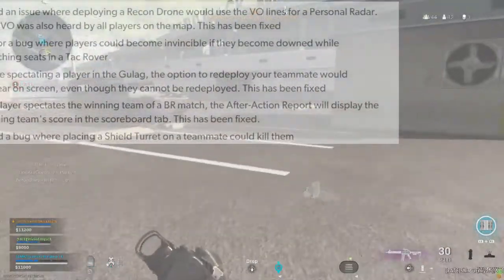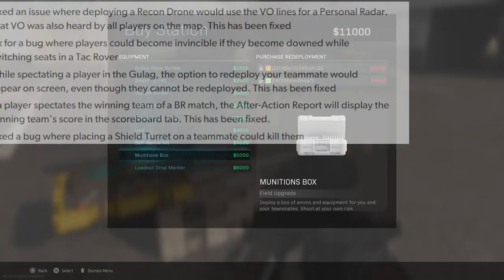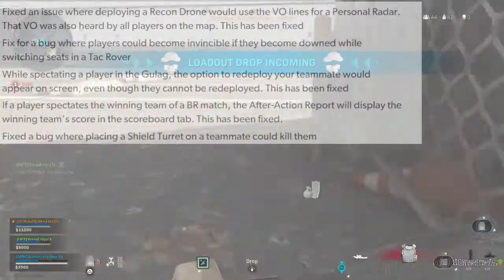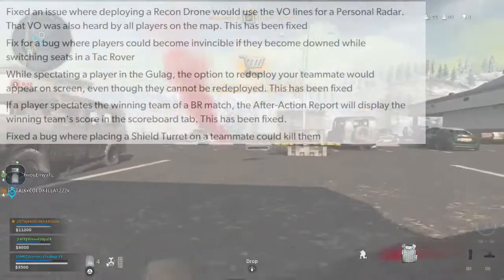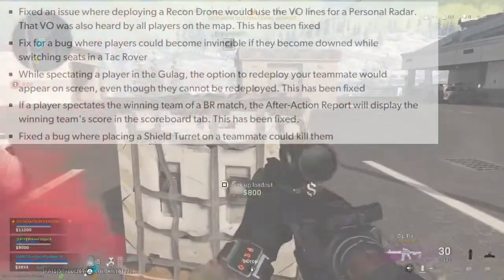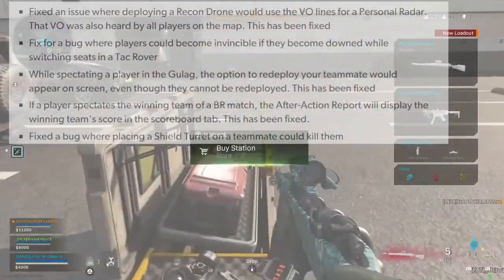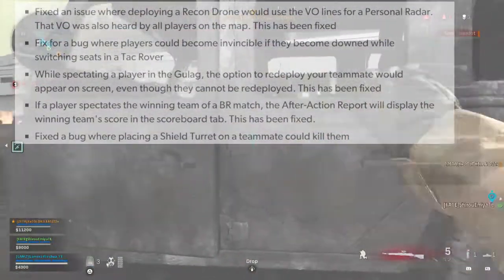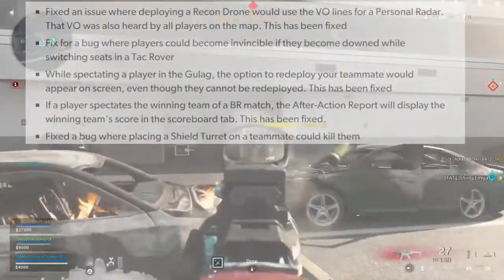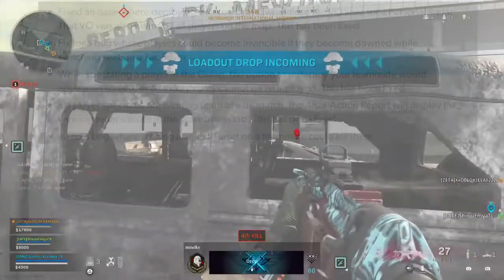They also fixed a bug where players could be killed by vehicles without being near the player, and an issue that could display the incorrect rank on screen after the player's game application had been suspended and reopened. They fixed an issue where deploying a recon drone would use the VO lines for a personal radar — that VO was also heard by all players on the map. There was also a fix for players becoming invincible if downed while switching seats in the Attack Rover, a fix for the redeploy option incorrectly appearing while spectating in the Gulag, and a fix where placing a shield turret on a teammate could kill them.